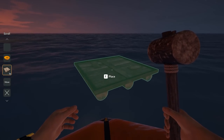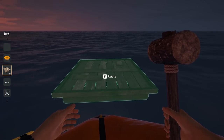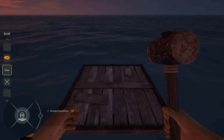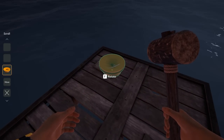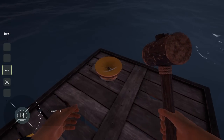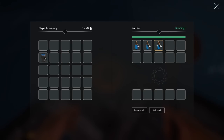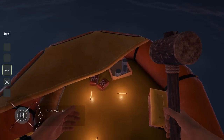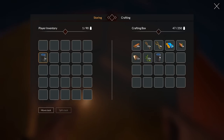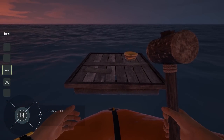You press the button once to place it and then you look around to rotate it — there you go! We'll put that right there. Now get on that foundation and put this thing down — doesn't really matter where, we don't need to rotate it. There we go. Now just put some water in there and I think it happens automatically. Yes! There you go — some water coming in. That is a beautiful thing.